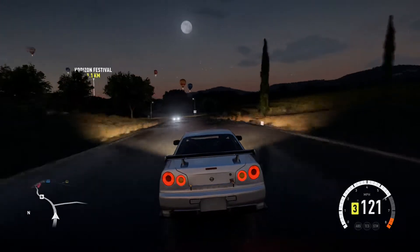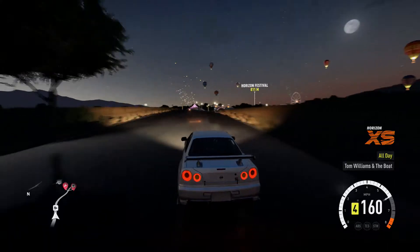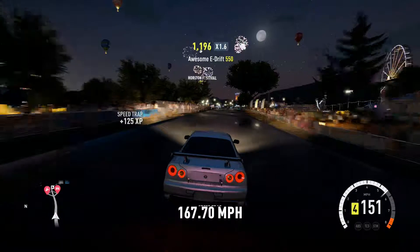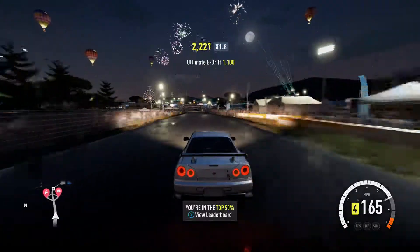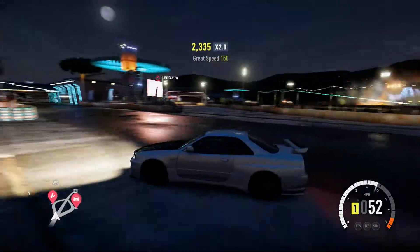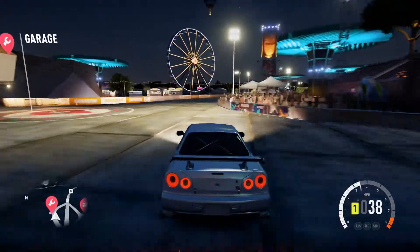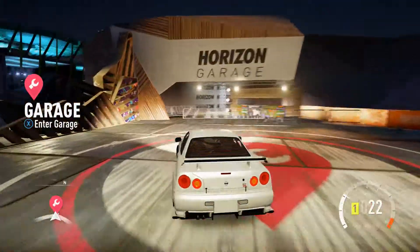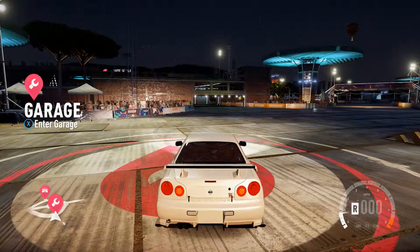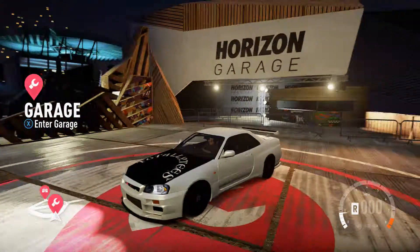So guys, thank you for watching my video. Like I said, there's the Skyline R34 GTR — 928 brake horsepower, four-wheel drive. And that's it I guess. Thank you for watching, please like, share, subscribe if you don't mind, and I'll check you all soon with another video. Hope you have a great day, see you soon, bye bye.